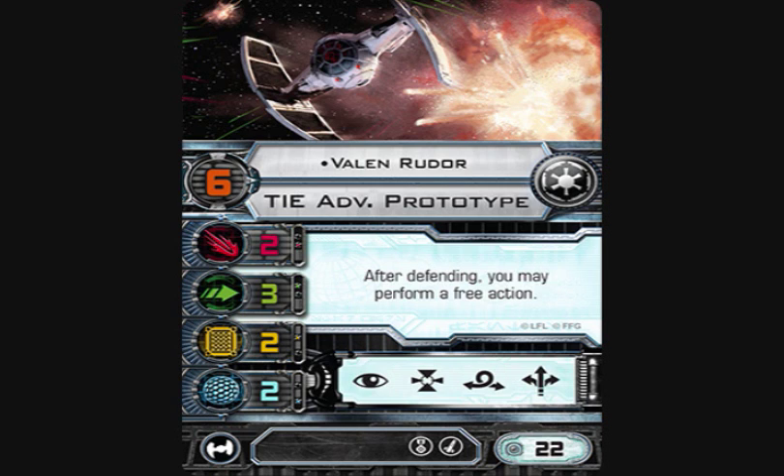His ability is: after defending, you may perform a free action. You actually want to keep him at pilot skill six because you don't want him shooting first — you want him shooting after others. With Push the Limit, he can focus and target lock someone after defending with an evade token. He's similar to a TIE Interceptor pilot who can act after attacking, but he does it after defending — very maneuverable. If you can't attack someone and get attacked, you can boost into arc. Keep him in that mid-tier.